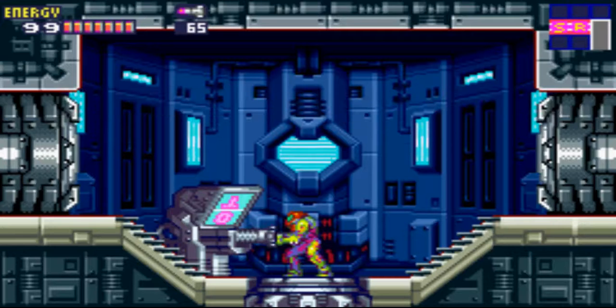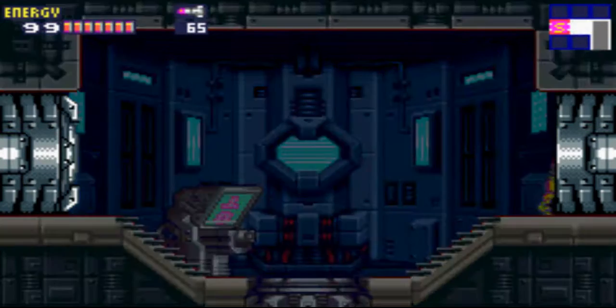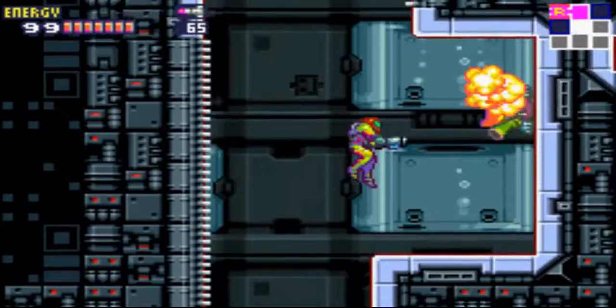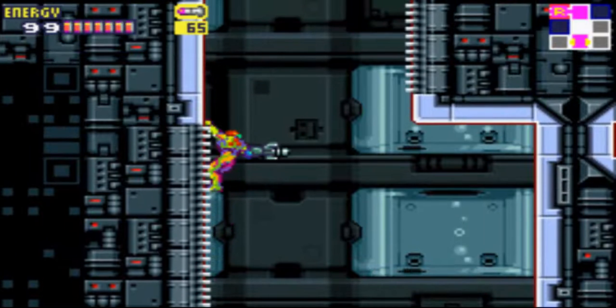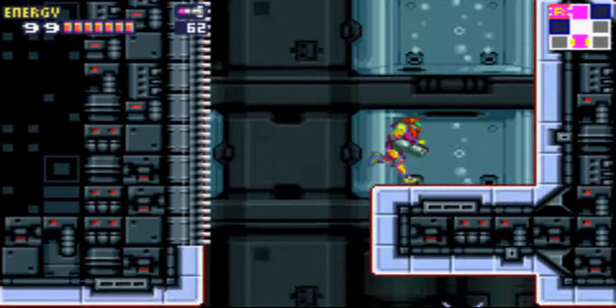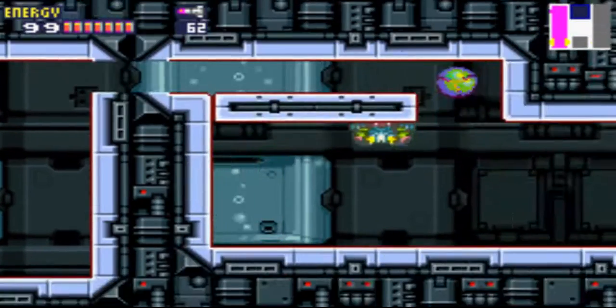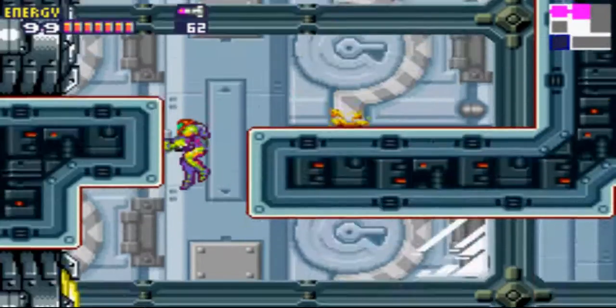Double check our missile count. Alrighty, everything is good to go. 65 missiles and a whole lot of health. So, take it this way. You don't want to go all the way down — you want to kind of take your missiles and fire through there. Because if you go down, as you can tell on our map, it's sealed by level 3 doors. And obviously those aren't open, so we can't use them. Anyways, down the hole.